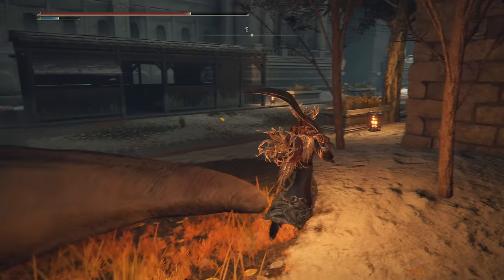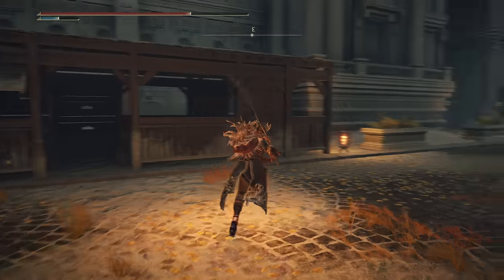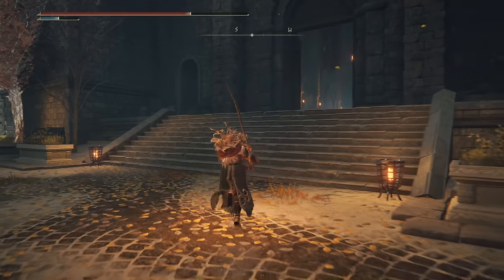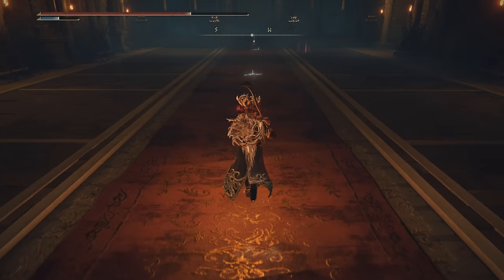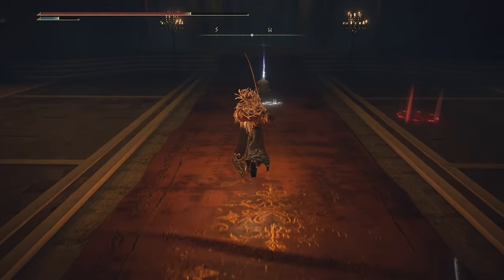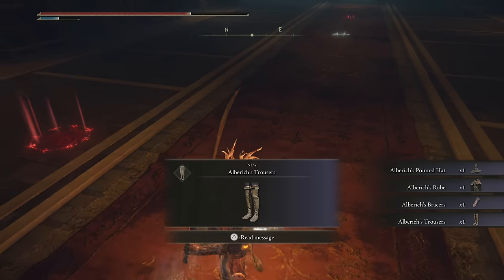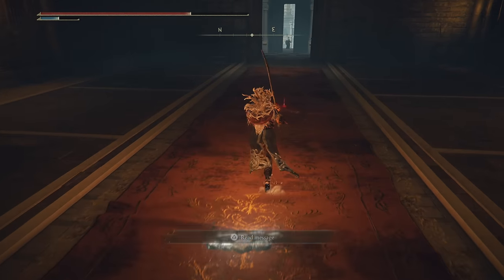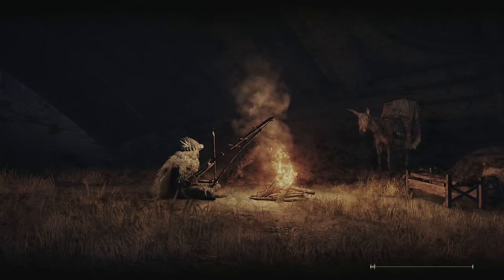How are we looking on time — we are cruising. I might actually be able to get most of this done and maybe just take down the boss. Head on in here next, and this should look familiar because it's basically a replica of the Roundtable Hold. Over here is the invader man who probably beat your ass at the start — you get his armor set. You can see now he's just a sad husk of a man.